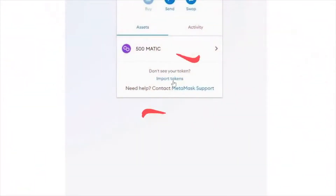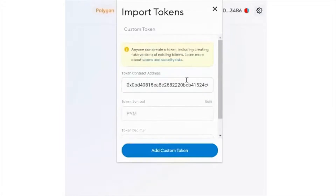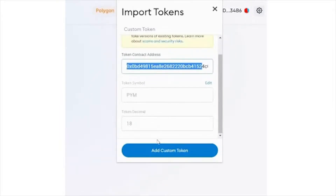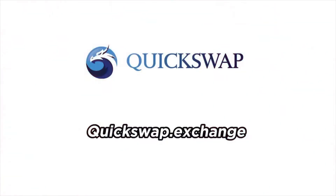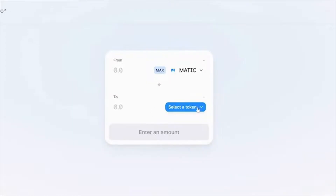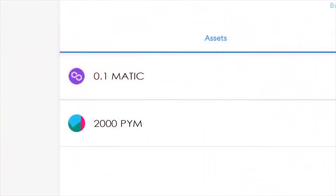If you can't find your PYM token, go to Import Token, and import PYM token with the PYM contract address. To buy PYM token, go to quickswap.exchange, and enter the PYM amount and swap the token. A minimum of 0.1 Matic and 2,000 PYM tokens are required to buy the eggs.